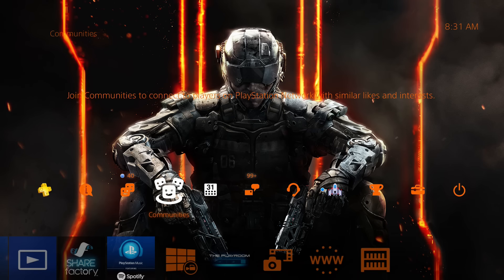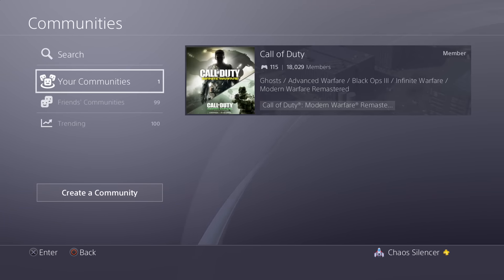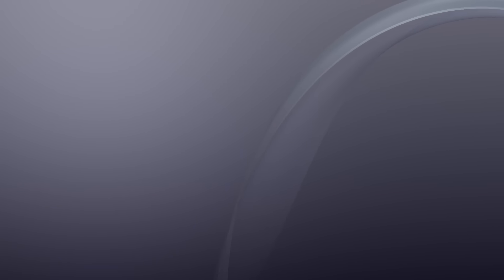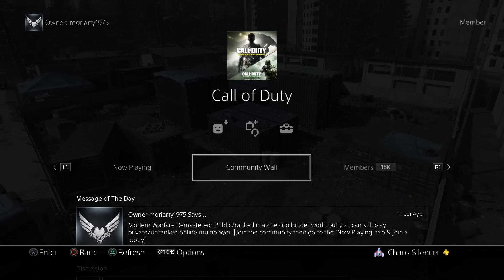Right now, as of the time I make this video, this is how you do it. You go to Communities on PlayStation 4 — as you guys can see on my screen right here — and then you want to search Call of Duty. I've already got it searched and already joined. When you search Call of Duty, there is a main one here that has 18,000 members. I'm gonna click on it and it takes you to this page.